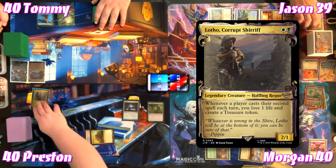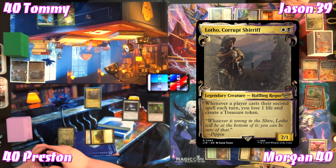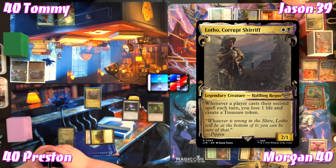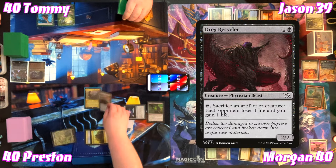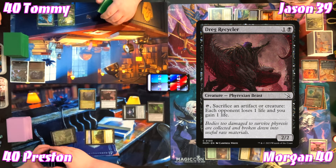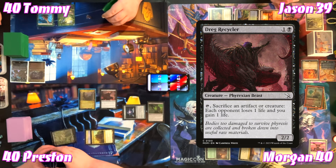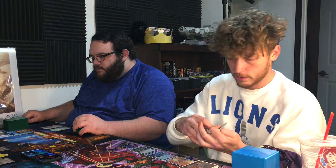Preston pays two to cast Lotho, Corrupt Hobbit — a 2/1 Halfling Rogue. Whenever a player casts their second spell each turn, Preston loses one life and makes a Treasure token. He then plays a black land, floats one colorless to cast Drag Recycler — a 2/2 Beast. He can tap it, sacrifice an artifact creature: each opponent loses one life and he gains one. That's his second spell so he makes a Treasure token.